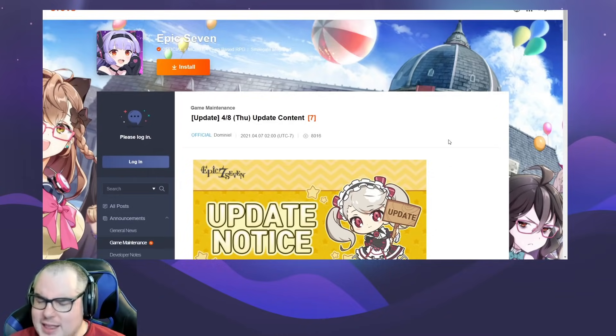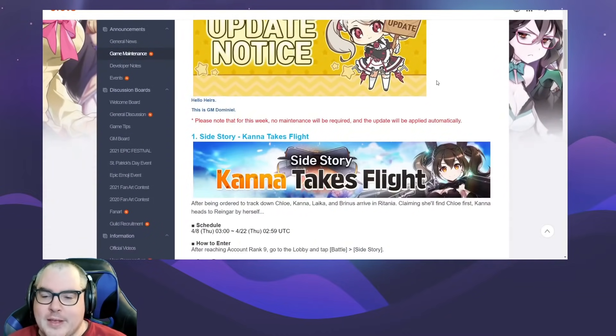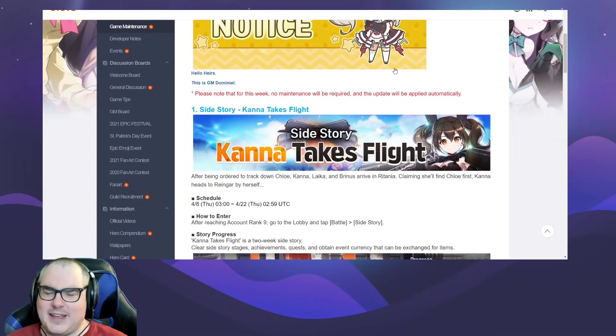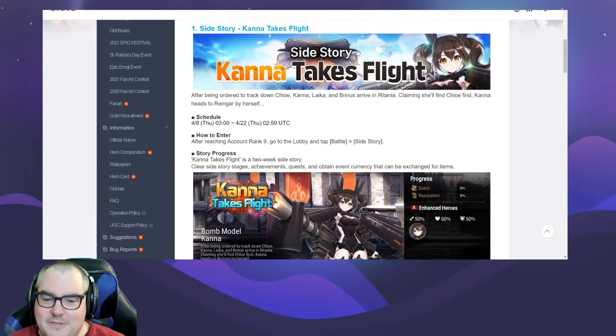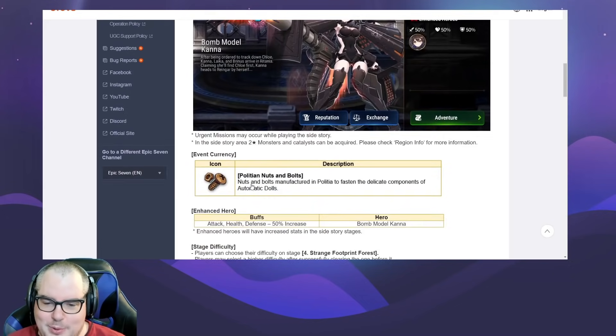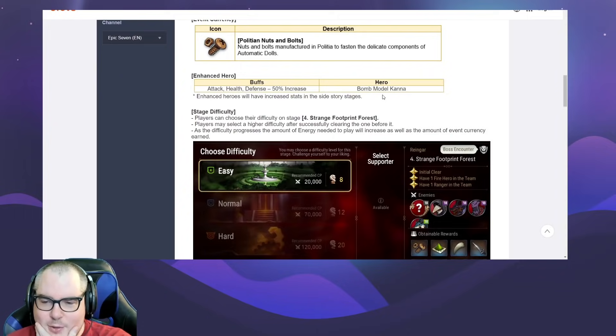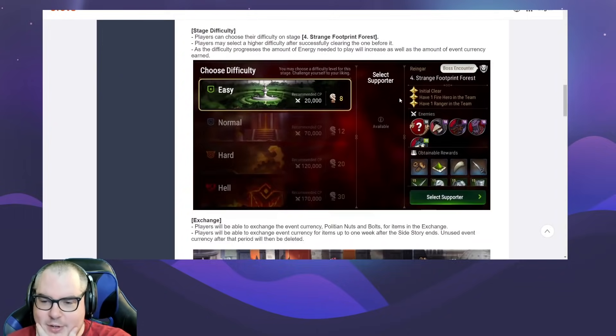It's just going to be Canna's side story — Canna takes flight. Typical side story. Policia — nuts and bolts — so cool. Bomb model Canna gets the bonus. There's some interesting stuff here.